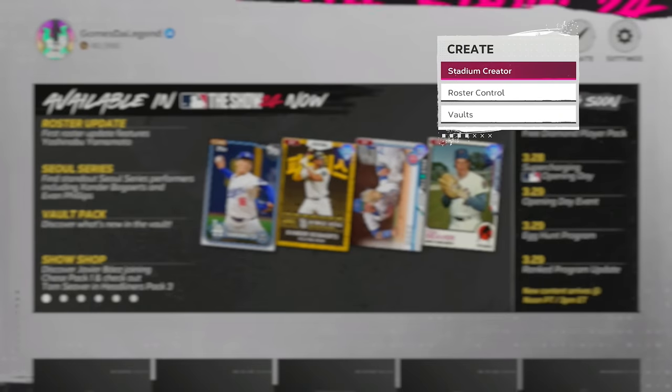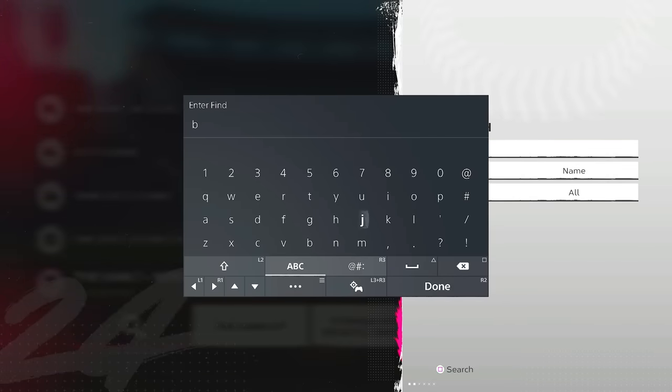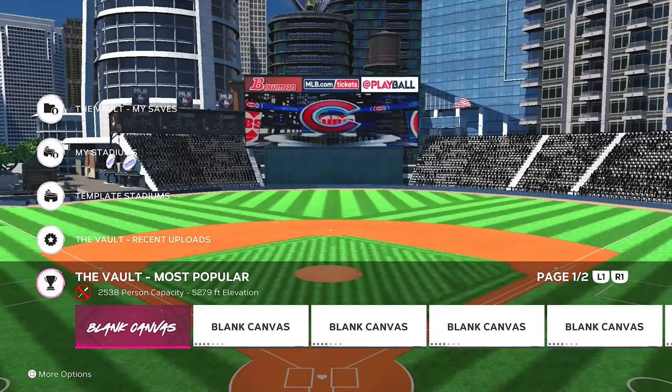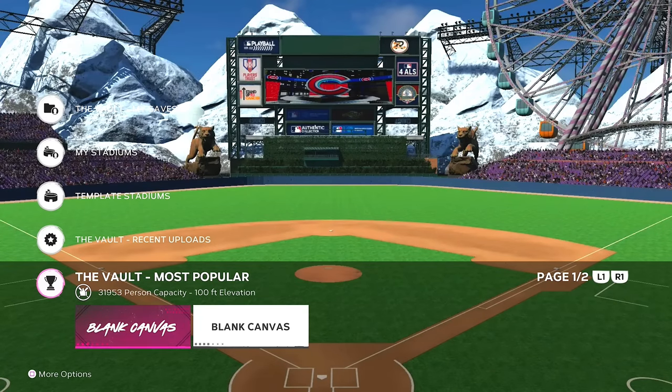As long as you are the home team in mini-seasons, you can play at these tiny ballparks — 270 feet to the corners, max elevation. You can almost sneeze on the baseball and it's going to be a home run. To get these stadiums, go search 'blank canvas' in the search tab of the Stadium Creator Vault — you'll find a variety of blank canvas stadiums at max elevation, some of which you can still play online. Just make sure it's max elevation and look for the extremely small ballpark constraints.